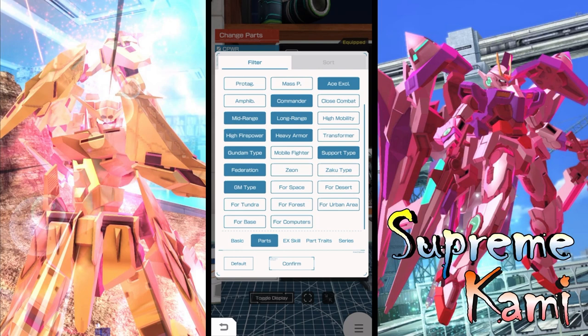Looking at the overall roster, gem type is definitely not going to be anything you're looking at — it's a very niche option and there aren't any specific good parts in that selection. The next one you can knock off your list is support type. Same thing as gem type — there's just not that many supporting parts for it. Ironically this is 'support type' but there's no support for that tag.